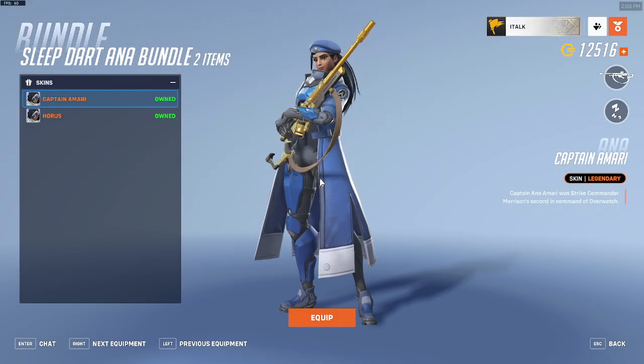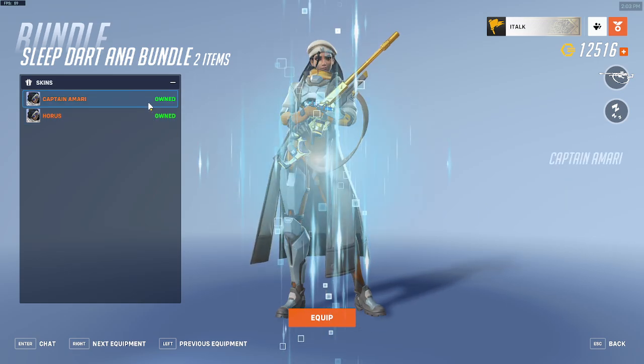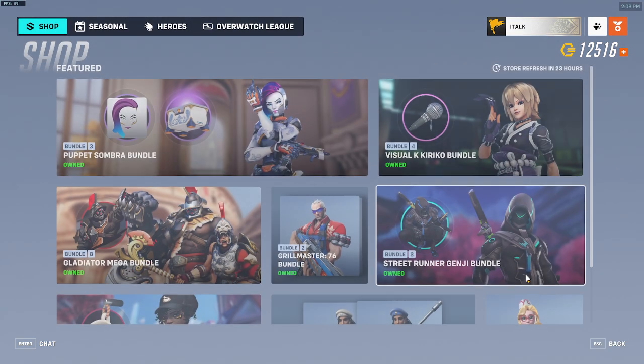The Sleep Dart Ana bundle includes the Captain Amari and the Horus skins. Ana's my favorite character, probably, so that's cool.